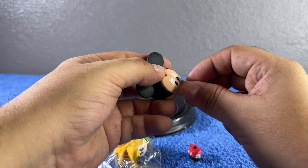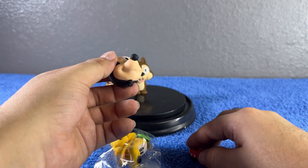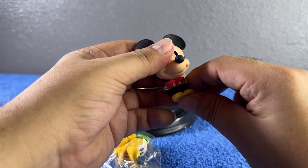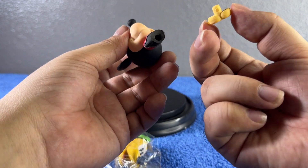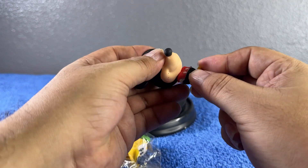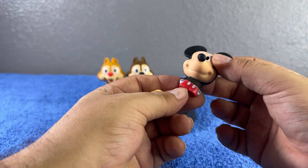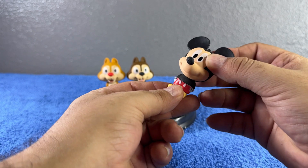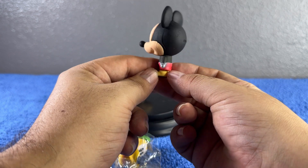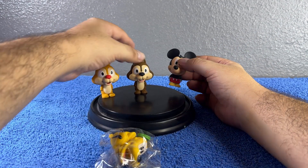So adorable — let's put his nose first right here, and his body right there. This is the way it goes... we're building, we're building! Why isn't it staying? Oh, I put it upside down! There you go — how cute is he?